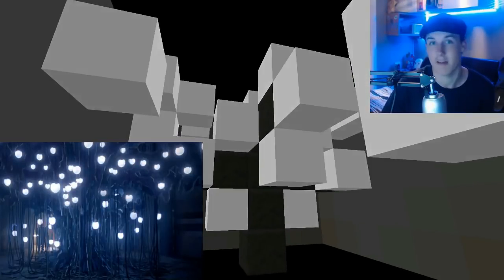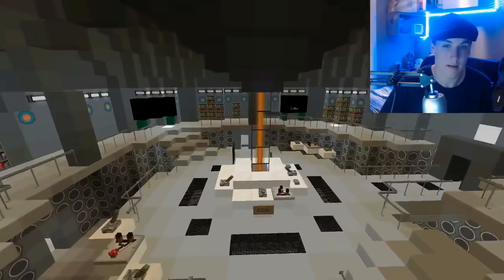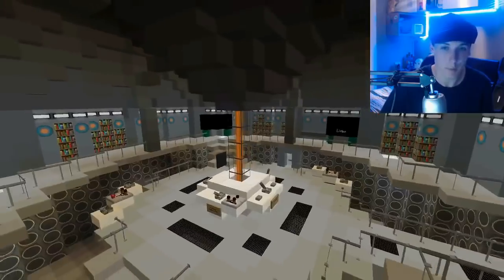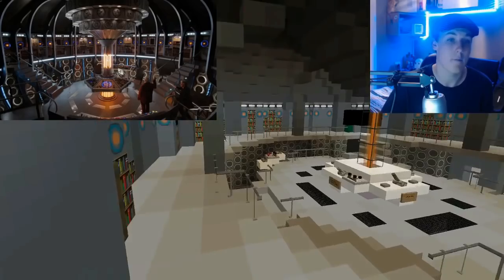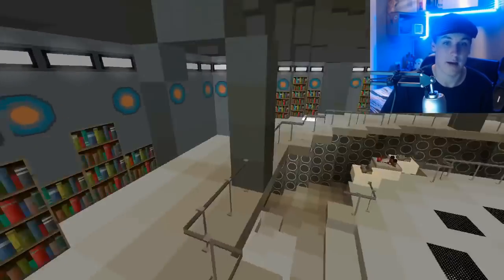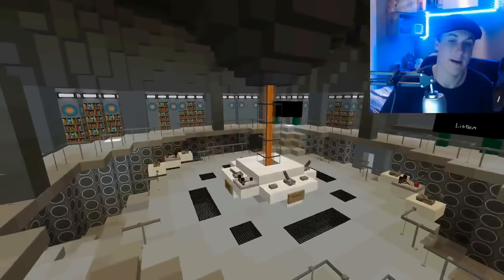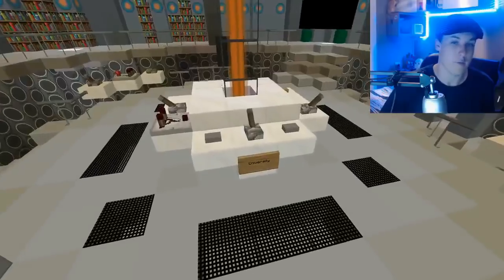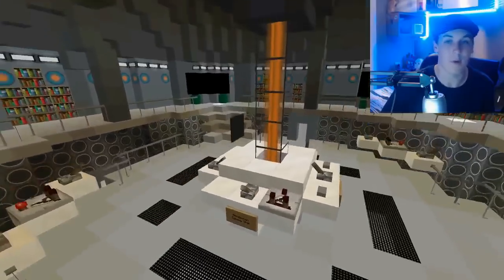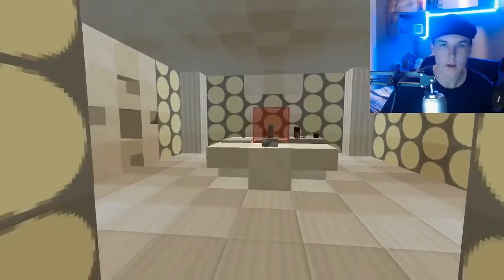At the end of this corridor we have the Capaldi TARDIS. It is pretty much block for block exactly the same as the Smith one from Series 7B — copied and pasted directly over and then replaced with bits of bookshelves, doors, blackboards, and a different colour light. There's also stuff outside and places you can travel to, but we're going to save that for next time.